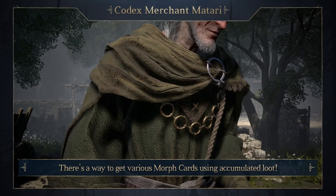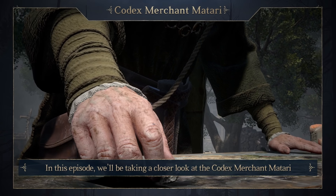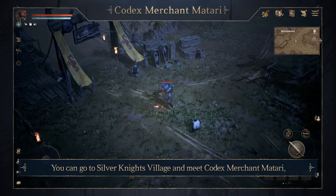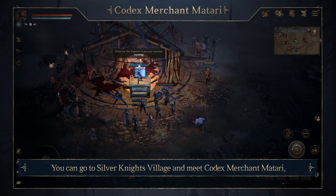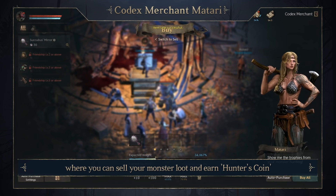There's a way to get various morph cards using accumulated loot. In this episode, we'll be taking a closer look at the Kodak's Merchant Matari. You can go to Silver Knight's Village and meet Kodak's Merchant Matari, where you can sell your monster loot and earn Hunter's Coin.